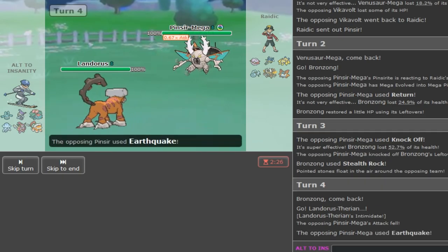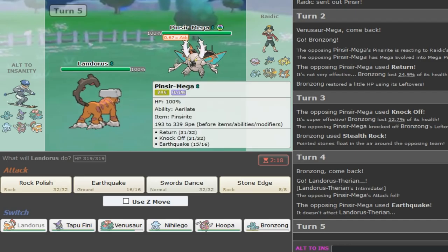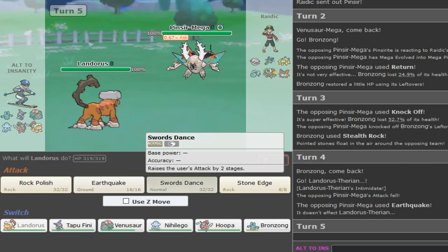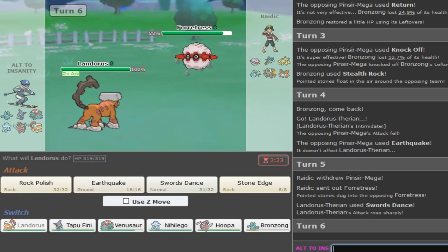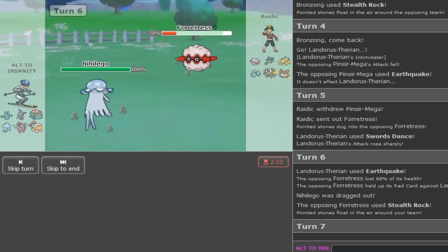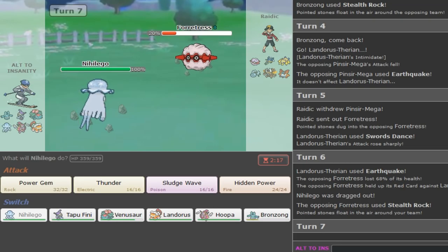I can switch out into Landorus because he has to Knock Off again to kill me. But if he goes for Return here this is gonna be so bad - I feel like he'll Knock Off again. He goes for Knock Off - that made no sense. I'm going to go for Rock Polish or SD. He should switch to his Forretress, and I want to SD and break it. I need Rocks up to break the Sash on Galvantula.